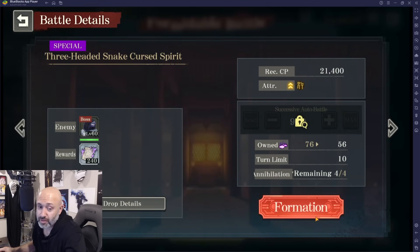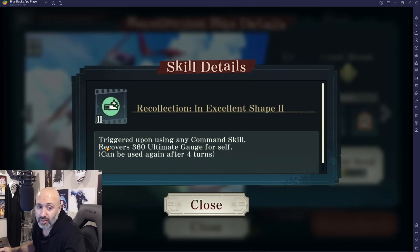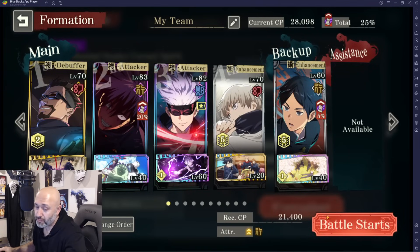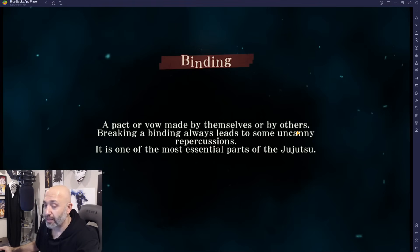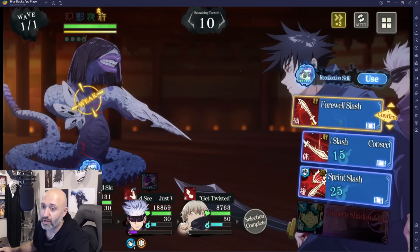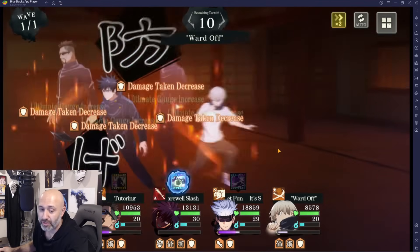Let's show you how this works, how you want to build him, and how you want to use him. We're going to fight this new boss. The setup here is Unumaki, Gojo, Megumi, and Yaga. Megumi has the 'In Excellent Shape' recollection, which gives him 360 Ultimate Gate for self after 4 turns and can use Command Skill — an incredible recollection that can be used for anybody. The second skill applies 25% physical technique damage taken decrease for 3 turns when a wave starts, which is very powerful and useful in this battle.